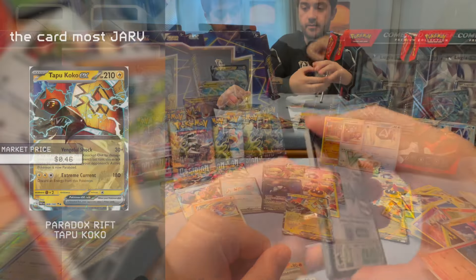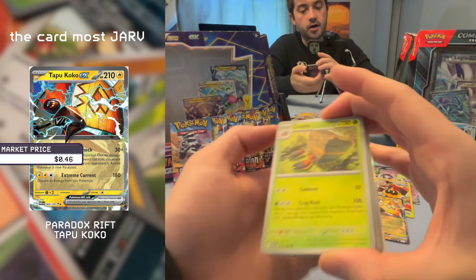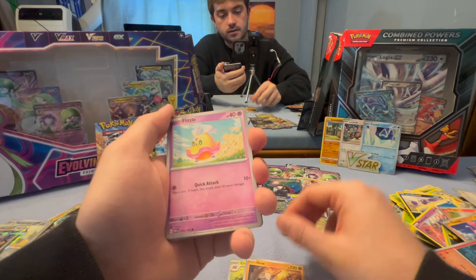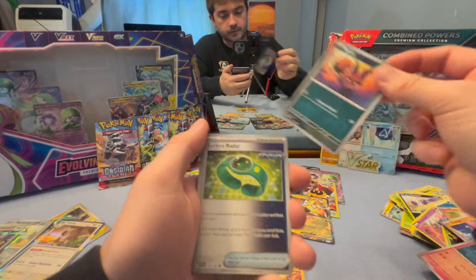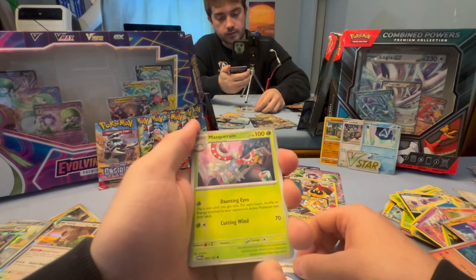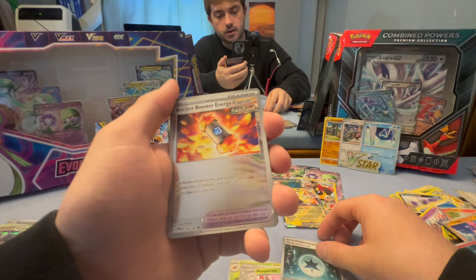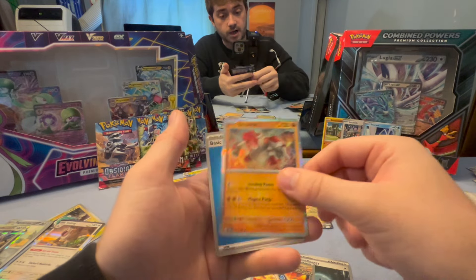Three in a row of really good packs. Here we go starting with a Crustle — oh wow — Onyx — oh wow. A Nickit, a Techno Radar, Counter Catcher. Maskarina who's in the Terastallization cave — good for you. A Medical Energy, underwater Medical Energy. A holographic Ancient Booster Energy Capsule. A holographic Groudon.